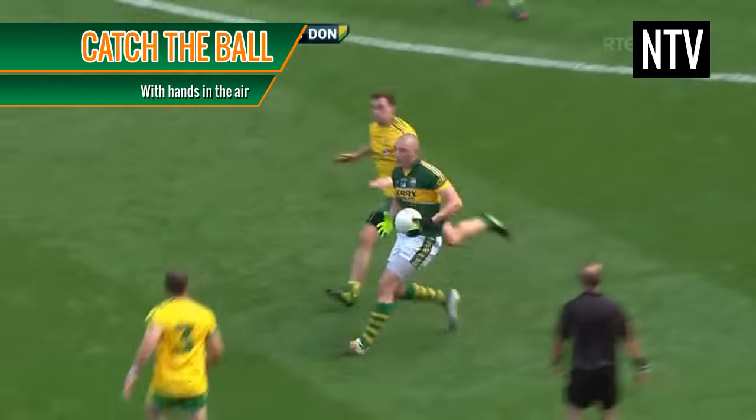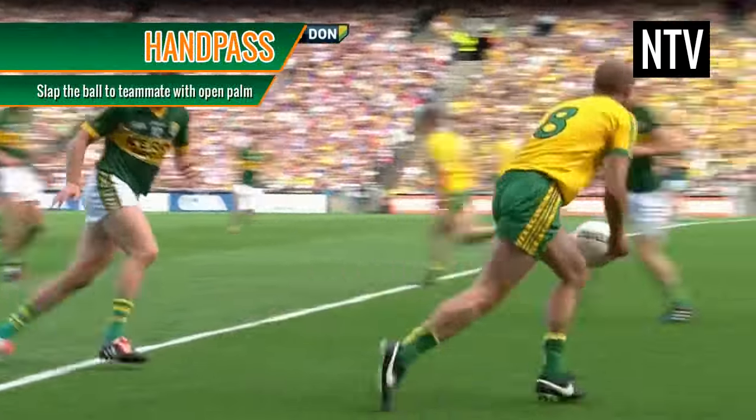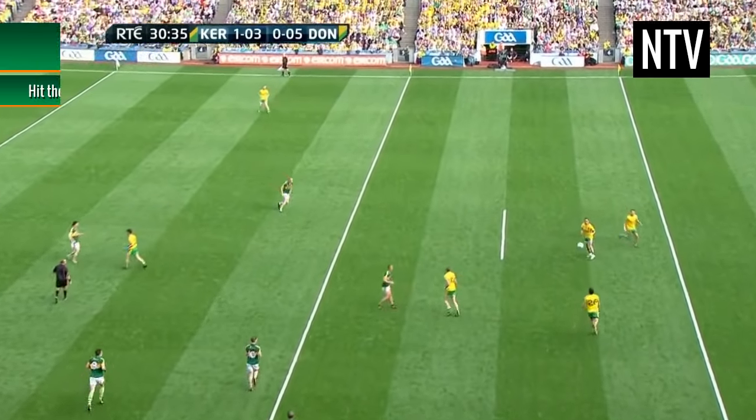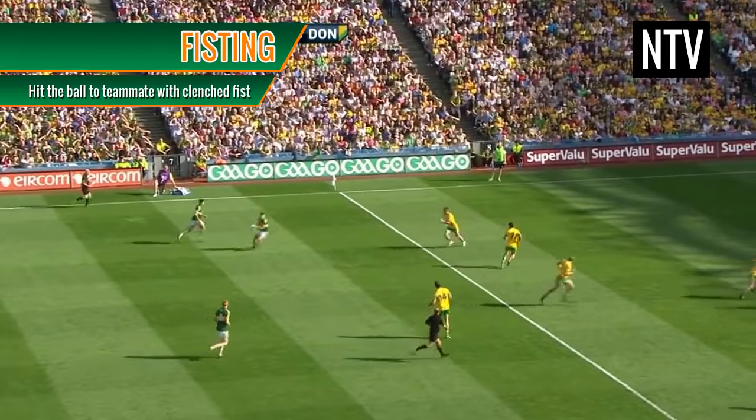A player can catch the ball with his hands in the air. A player can hand pass to a teammate, where you slap the ball with an open palm. And a player can fist the ball, where you strike the ball to a teammate with a clenched fist.